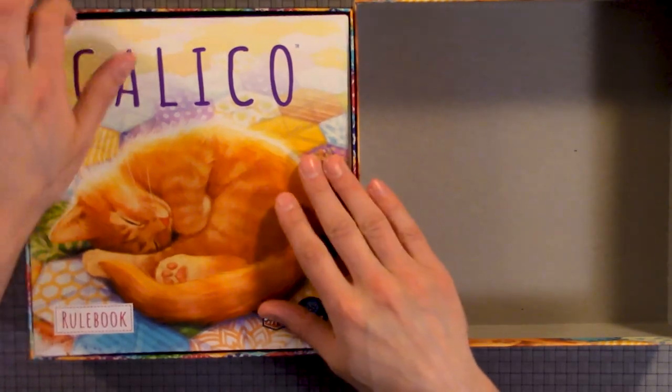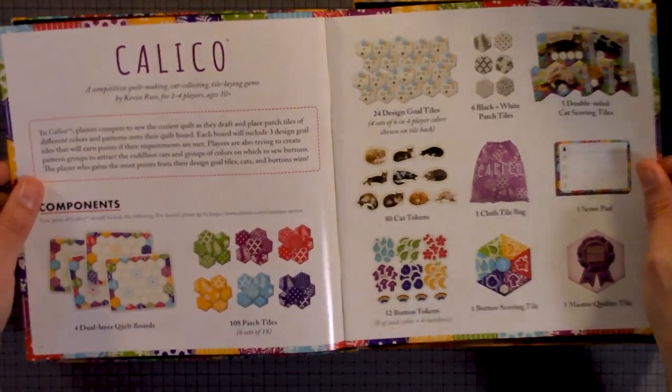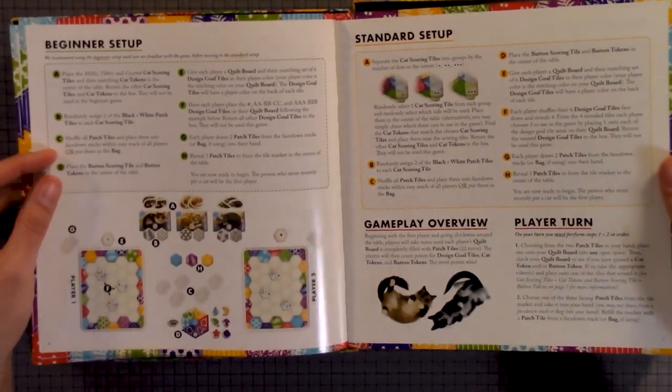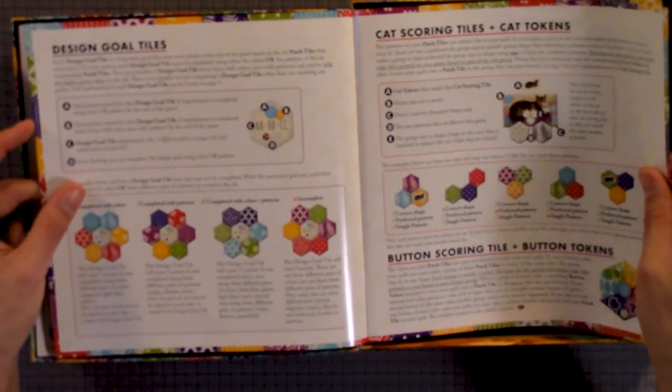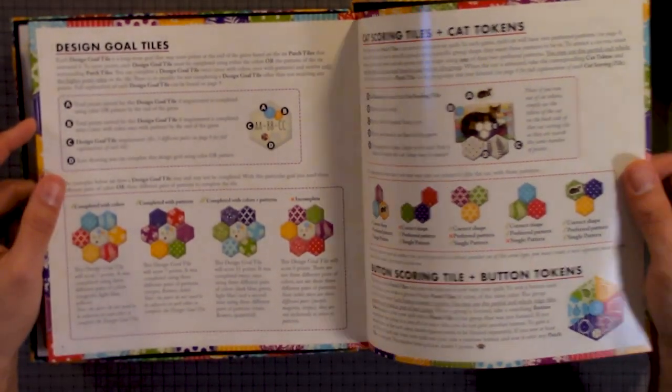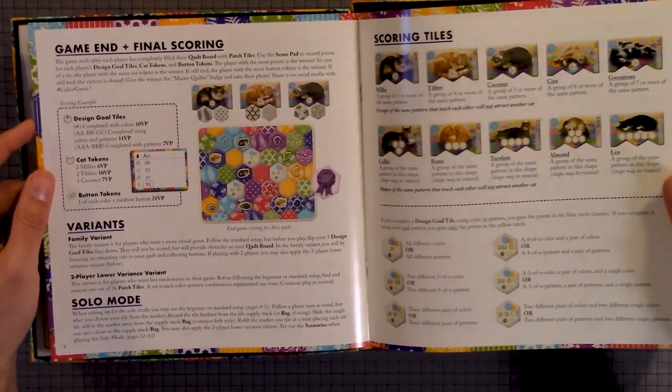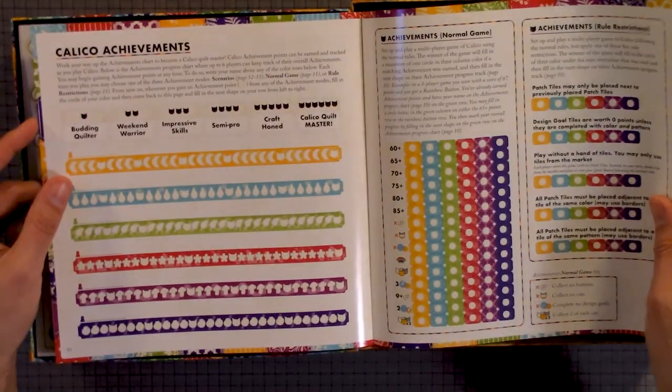So here we have the rulebook. You do have your components, standard setup, gameplay overview, player turn, design goals, cat scoring tiles, button scoring tiles, game end, final scoring, variance, solo mode, scoring tiles, and kind of achievements.